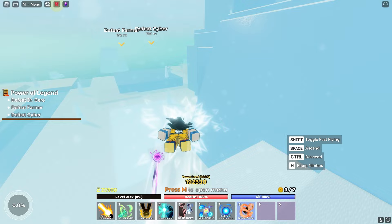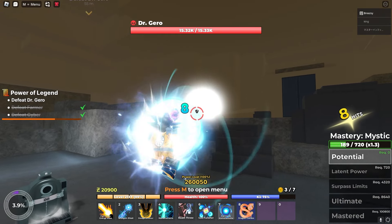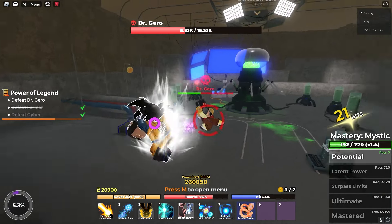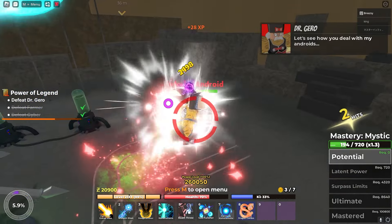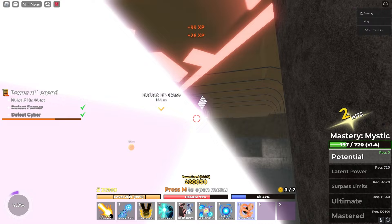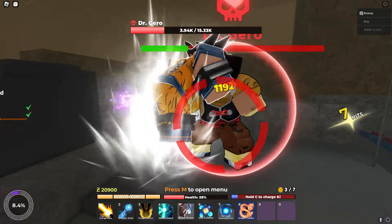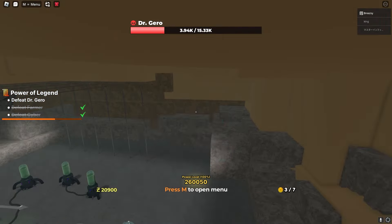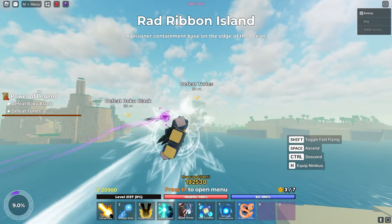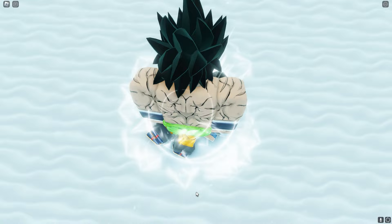We get the Legendary Super Saiyan transformation after beating Broly's challenge. We have to go all around the map — no fast travel point nearby. I think I'm weaker because of these weights. We're one-tapping all these guys and destroying these objects. Let's defeat Goku Black and Tullus. We'll come back here when we're ready to do the Broly raid.